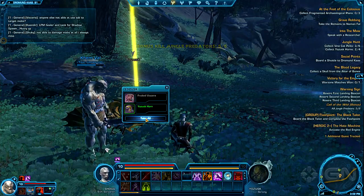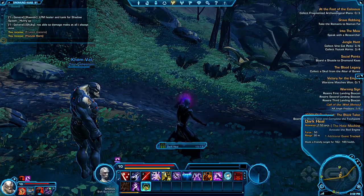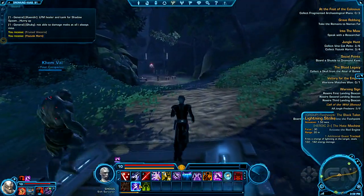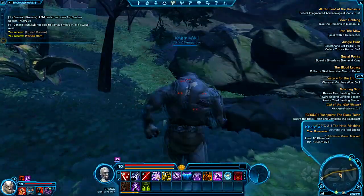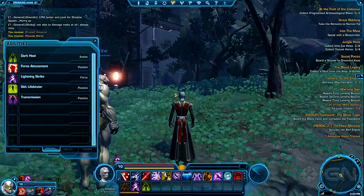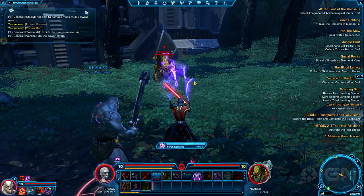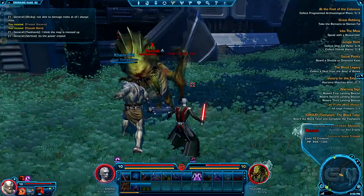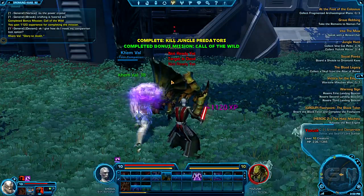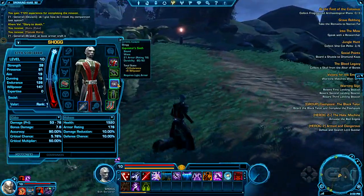At level 10, with every character class, there's a quest that gives you a chance to specialize. I have dark heal, which is a healing spell, and lightning strike for more damage. I chose sorcerer, which is basically the magic focus and the healer for the Empire. On the Republic side, you have the Jedi consular as the magic user equivalent. There are also two other healers — the bounty hunter and the trooper — so if you don't want to play a Sith or a Jedi, you can still play a healer.